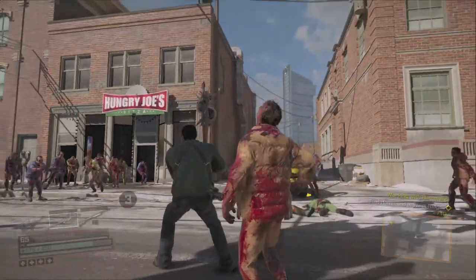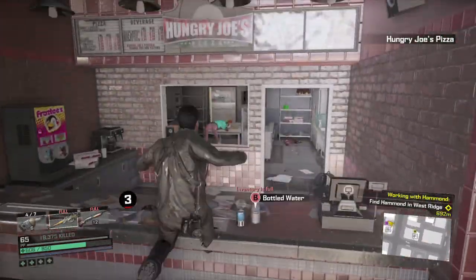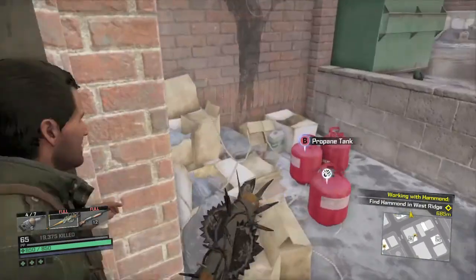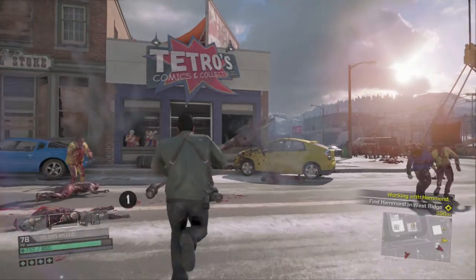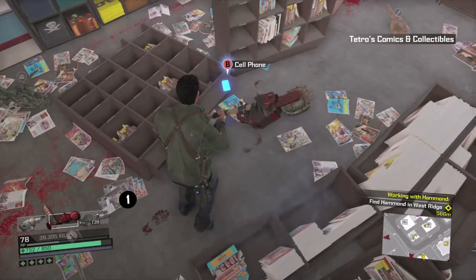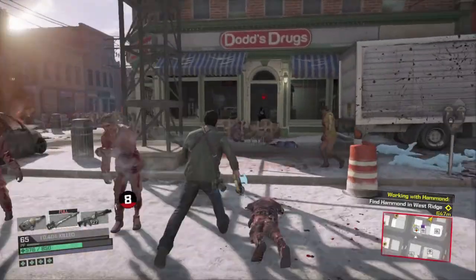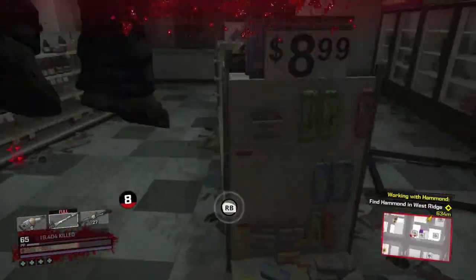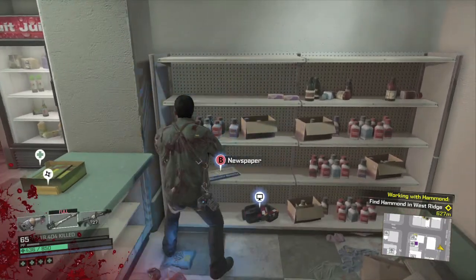Head over to Hungry Joe's Pizzeria — that's going to be in the middle of town. Head in here and grab the newspaper on this back shelf, right next to all these canned things of orange juice or whatever. Head over here to the comic book shop — go through the front door, check out all the Street Fighter standees, but more importantly your cell phone is going to be on this overturned shelf. Head over across the street. You should see this drugstore with a bunch of dudes in it — you can mess them up if you want. You can't jump through that window but you can jump through this one. Head to the back and grab it off this shelf right over here — yet another newspaper.